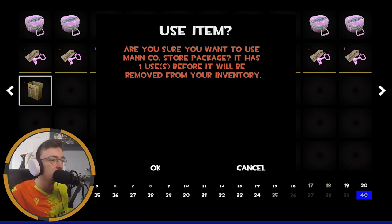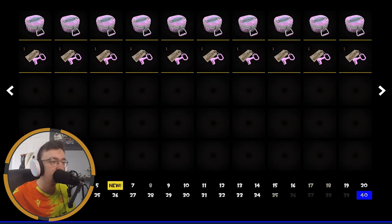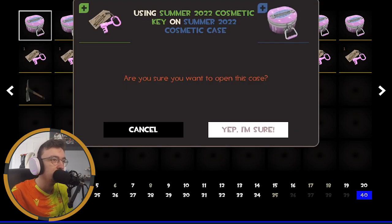First of all, let's see what's in the Manco package that you get for spending 10 pounds in the store. Nice — great success! What a great first find. But now's the time you've all been waiting for — the Summer 2022 cosmetic case.